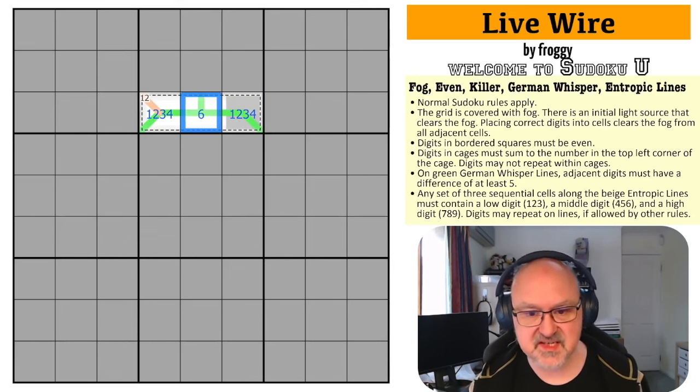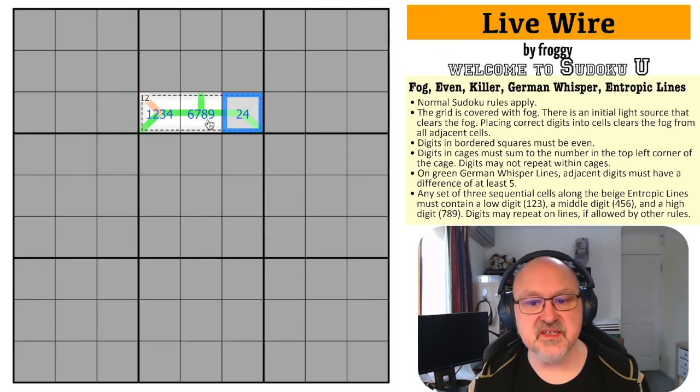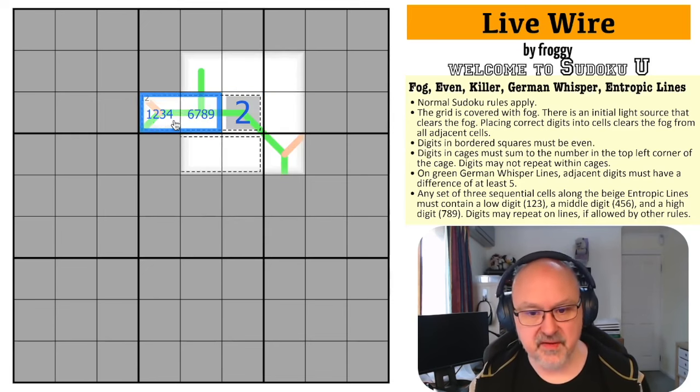The even square digit can't be one or three, so it's two or four. If this is four, the adjacent whisper cell must be nine — the only digit five away from four — and four plus nine is 13, which exceeds 12. So this must be a two.